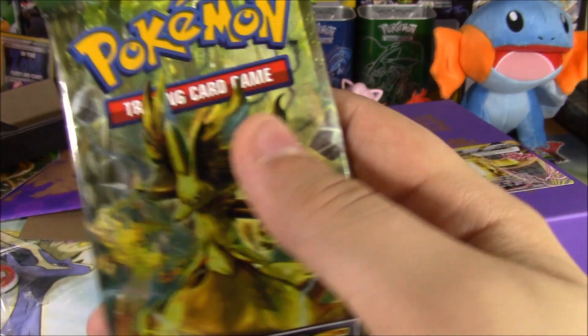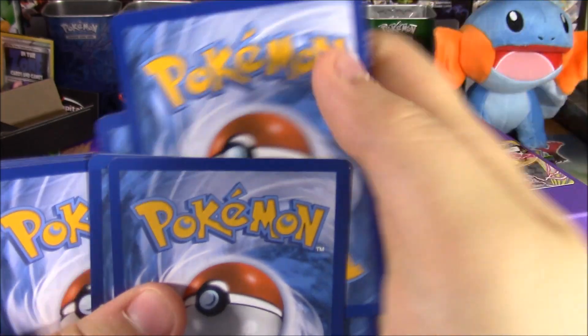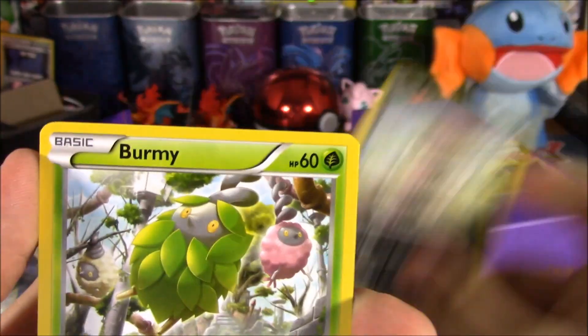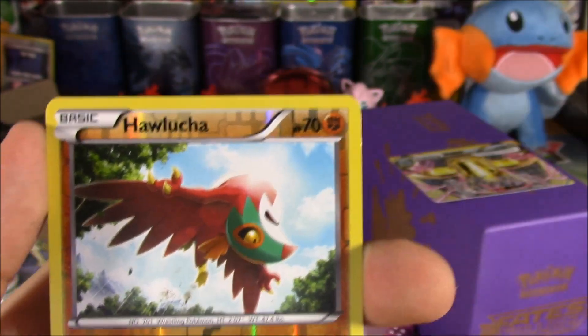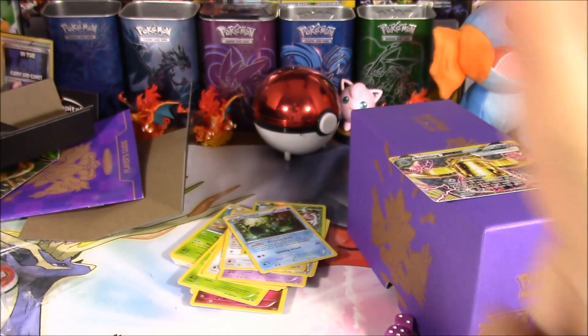We've got another pack, another golden fox on it. All the golden foxes. You're going to get a hairy mama in this pack. Got Riolu, a Seal — shout out to Jif's Labs. Larvitar, Voli, Burmy, Water Malone, Energy Pouch, Hawlucha — two Hawlucha, one pack! Shout out to Ned. And Carbink — the good one.